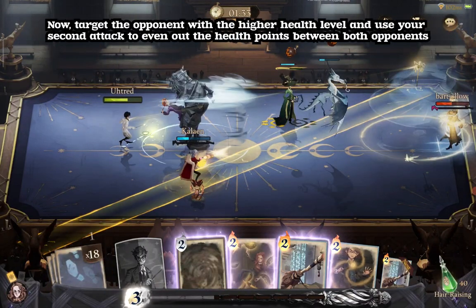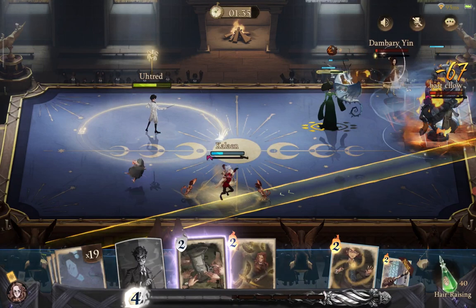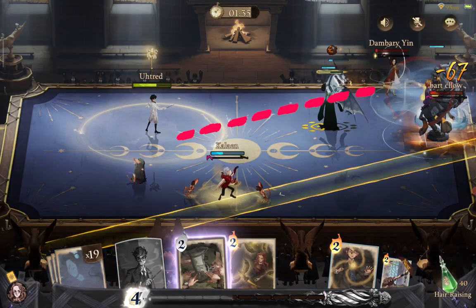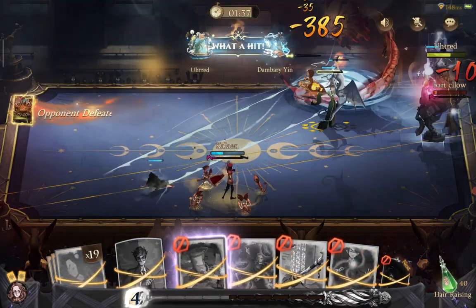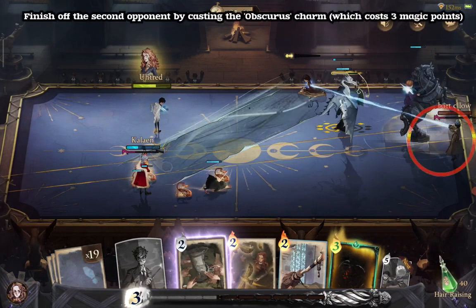Target the opponent with a higher health level and use your second attack to even out the health points between both opponents. The distance between you and your opponent is average, meaning that we should use the Broomstick the moment the Zhaowu completely vanishes underground. Finish off the second opponent by casting the Obscurus Charm, which costs 3 magic points.